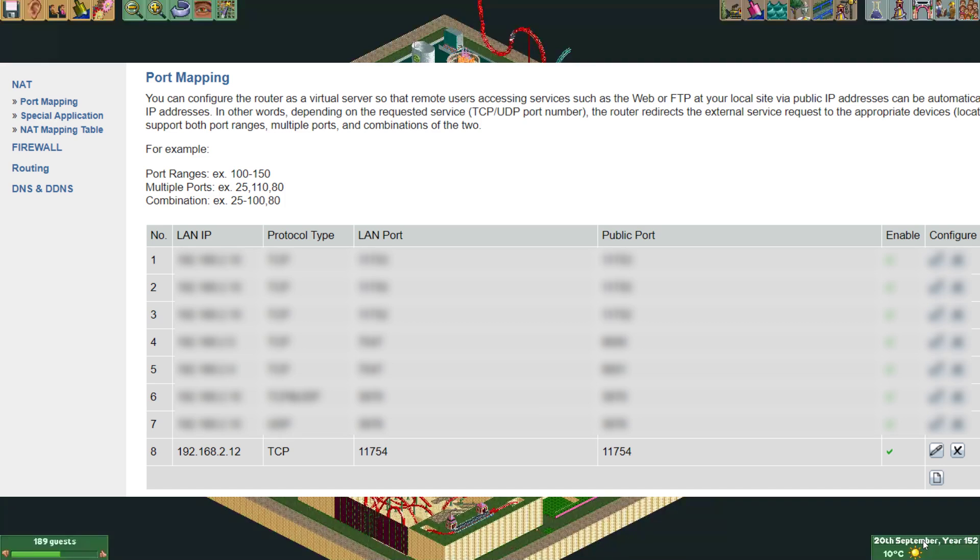I'm already using that port number in my router for my other server, so in this example I will use port 11754. If there's a LAN port and a public port you have to fill out, you can typically just put the same port number in both. For me, there was also a checkmark I had to enable to actually activate this port forwarding rule. Like I said, this is really how I did it in my router — it may be different in yours. Maybe you can already forward a port number to a certain MAC address, or maybe it already shows your computer name. It's kind of difficult to make a tutorial for this, but if you cannot figure it out, just Google the answer or ask other people who know how your router works.